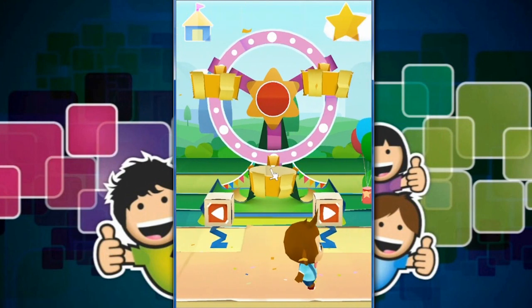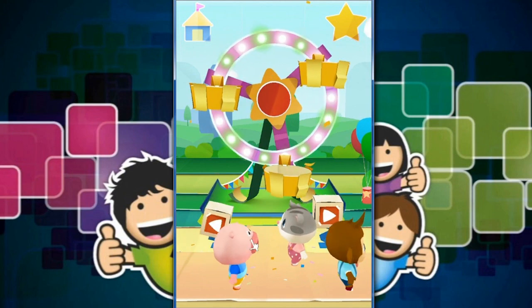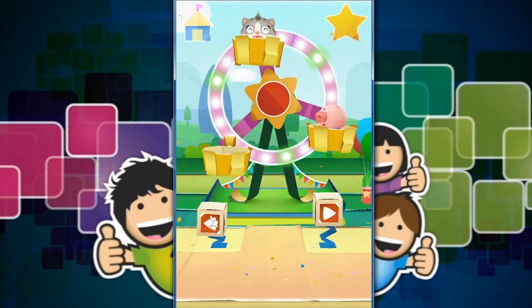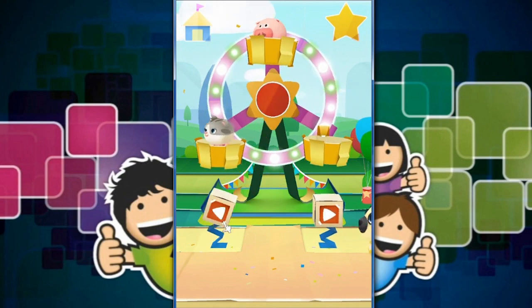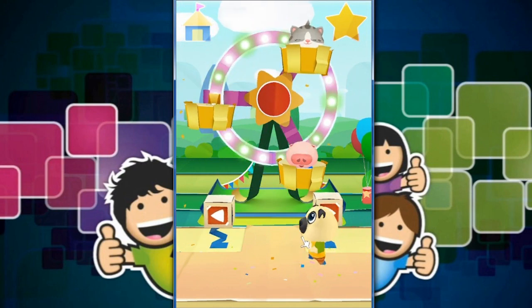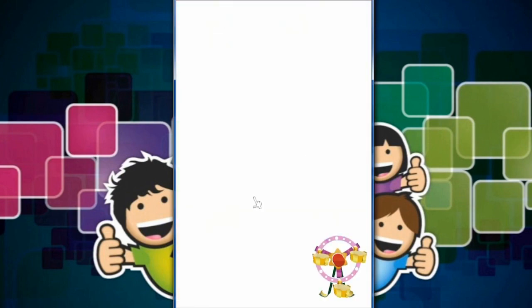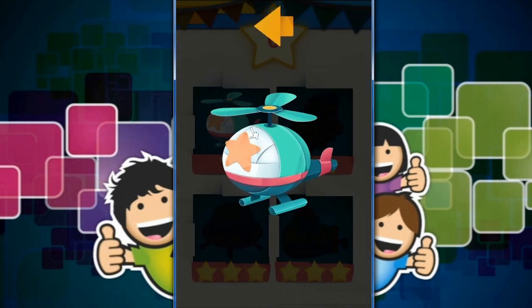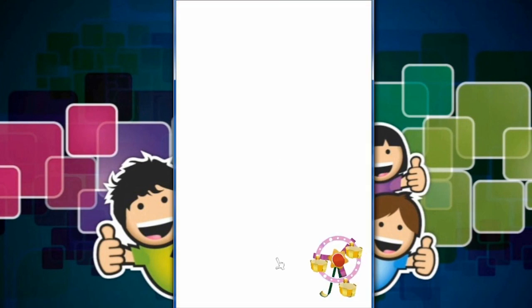Oh, this looks good, doesn't it? We can make it go around and around and around. We'll put you in there, and look at the cat too — everyone having rides. We can make it go faster and faster. Do you want to go in there, Mr. Dog? Yes I do. Awesome. We have won a helicopter! Woo-hoo! That must have been my prize from playing hook-a-duck. I don't have any stars left to get another prize.